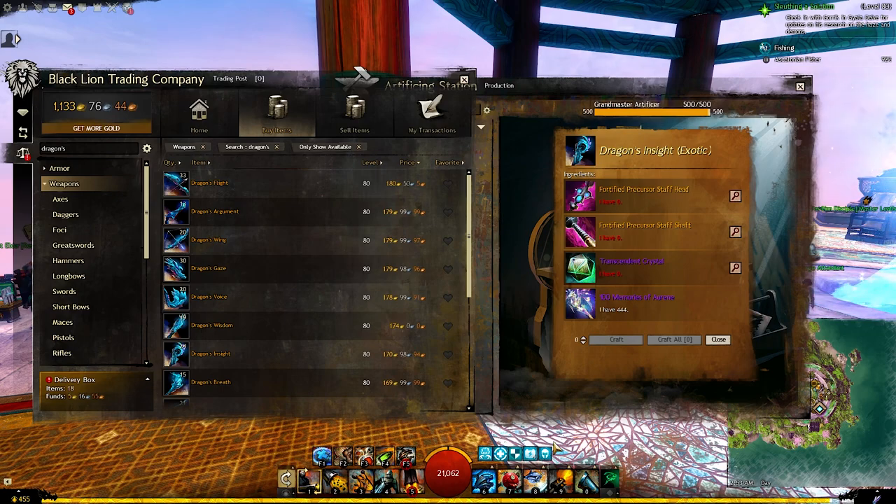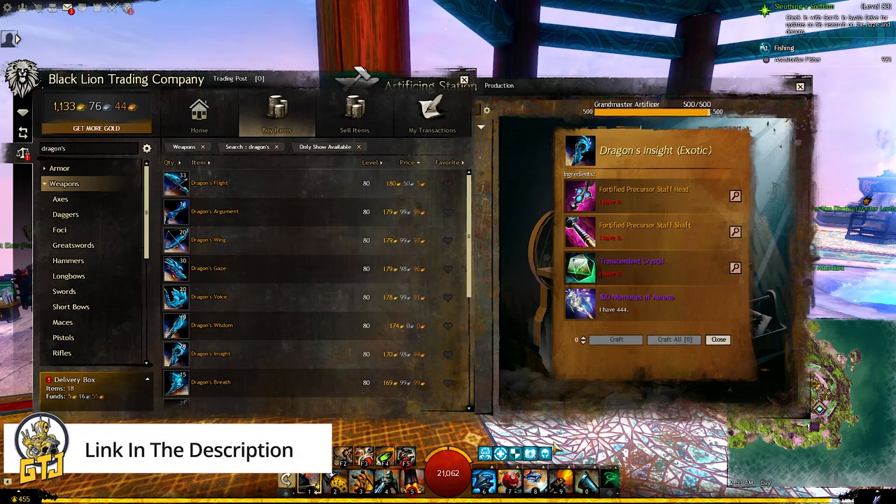The last and best way to make gold from imperial favor is to craft the precursors for the Generation 3 legendary weapons. This is something I explained in detail in a different guide — you will find the link for it and other related guides in the description below.